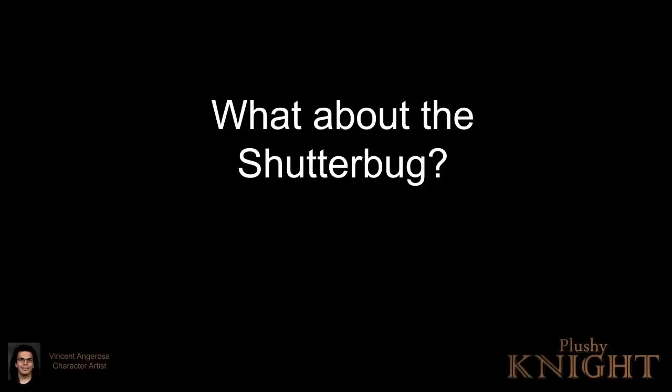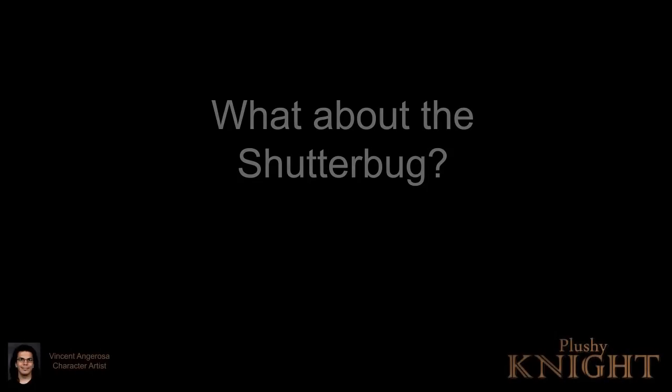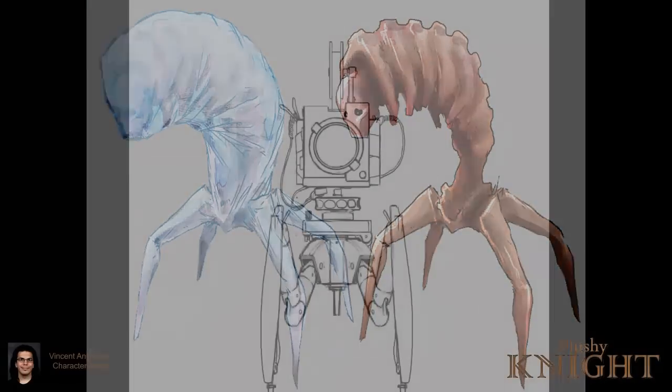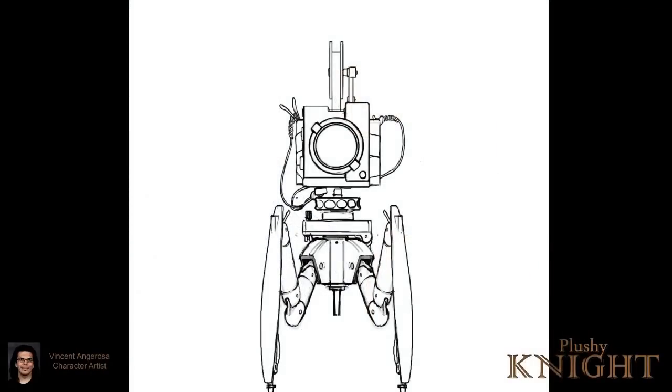I had originally thought about making a really beefy photo ghost that would walk around on all fours, similar to a spider like Chiron, and it would actually attack by head-butting. It looked like this big bulbous thing — more of a bruiser kind of enemy.